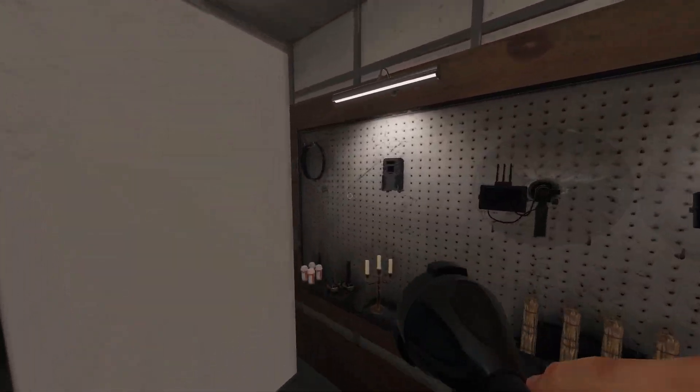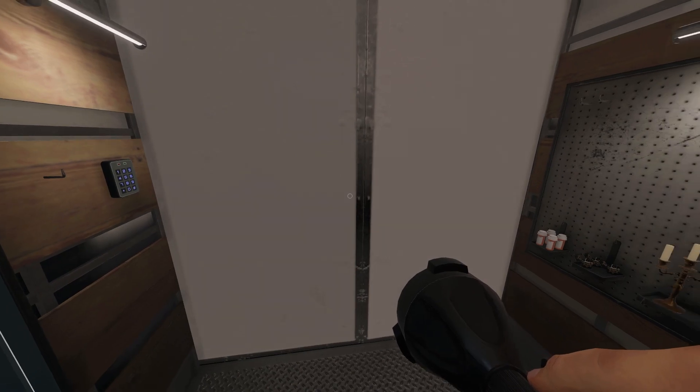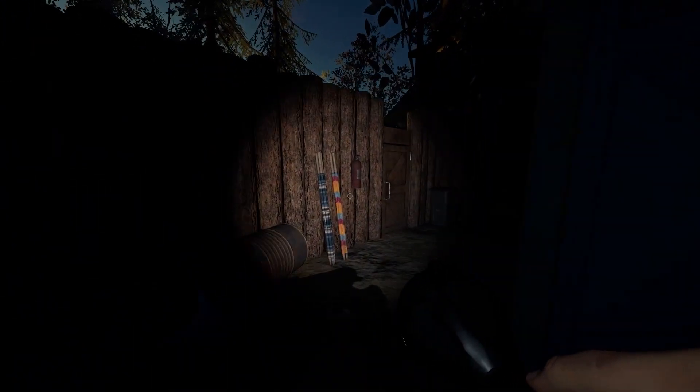We've got a lovely sunrise going on at Maple Lodge Campsite. This one is a little longer, more of a fancy way to go through. I'll take you through the staff-only door on the right, go through, walk around, through the nice wooded-off area — a little fenced-in area. Go through this door and go straight.